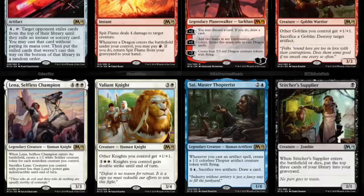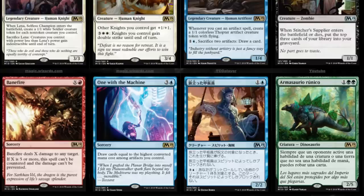Valiant Knight — three and a white, other knights you control get +1/+1. Three and double white: knights you control gain double strike. That's pretty impressive. Psy Master — two and a blue, whenever you cast an artifact spell, create a 1/1 colorless artifact token. Sacrifice two artifacts: draw a card.